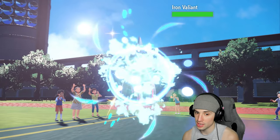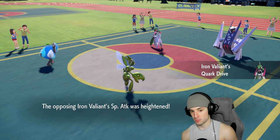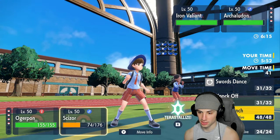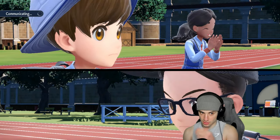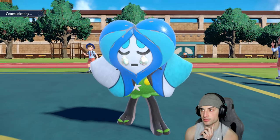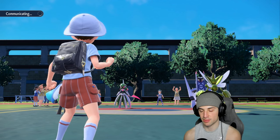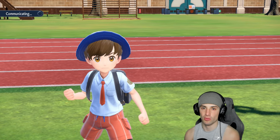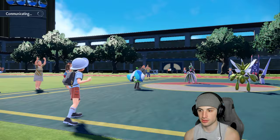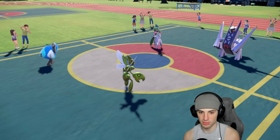Archaludon is plus one on defense, minus one on Special Attack — that's good. Iron Valiant comes in, but I can Bullet Punch it. Let me still go Follow Me just in case we can protect Scizor and let it cook on this left side. If we're going to win this match, Archaludon needs to be taken out by Glimora. That's the only way — or if Ogerpon somehow crits, but it's defensively boosted and bulky.